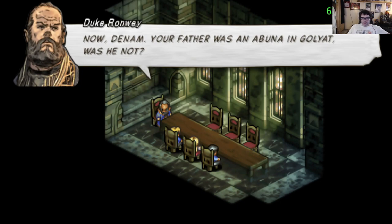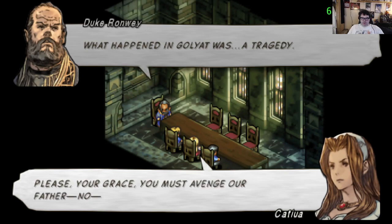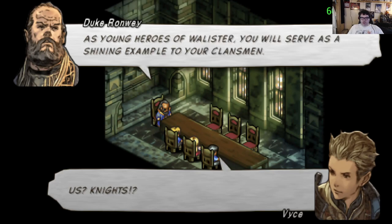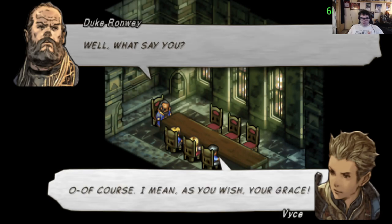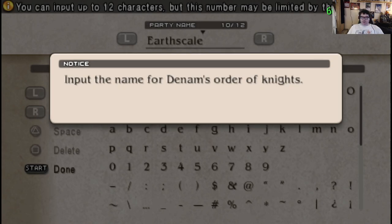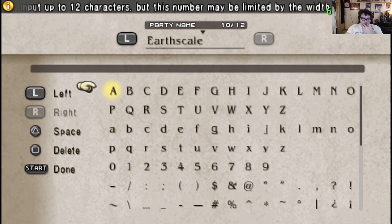Now, Denim — your father was an Albuna in Goya, was he not? I met him once, a wise man, Albuna Prancet. What happened in Goya was a tragedy. You must come with me — for that I shall make you knights. Knights, set yourselves — if you join my table at El Morica. You shall serve as a shining example to your clansmen. If you become knights of my direct service, you will be the spear that strikes for truth. Of course, as you wish, your Grace. Now Denim's with me on this. Input the name for Denim's Order of Knights. Is it their players or friends?